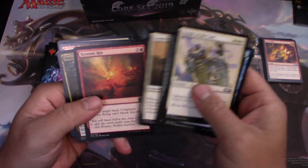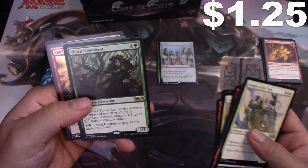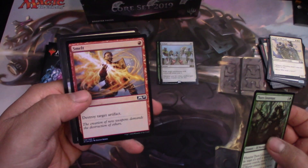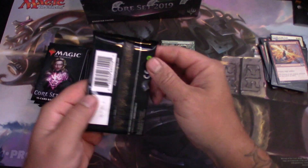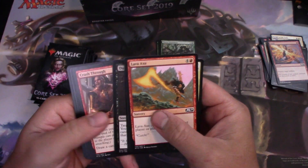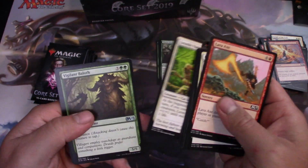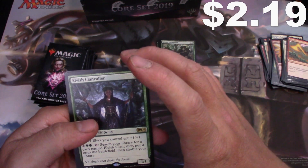Plague Mare, Thorn Lieutenant, and a shiny Smelt. Then Lightning Mare and Elvish Clancaller.